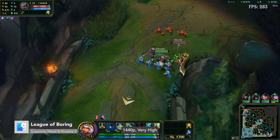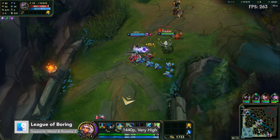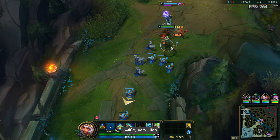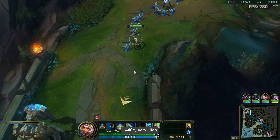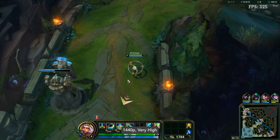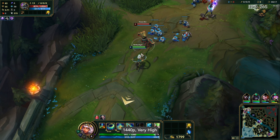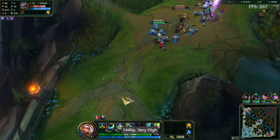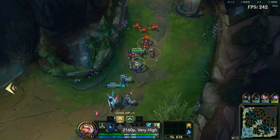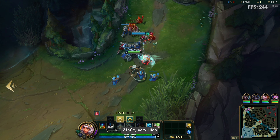Not many know it, but League of Legends now supports the Metal API in beta form instead of OpenGL — you have to go into the game's files and add it via the config file; I've left a link in the description on how to do this. At 1440p very high, we're seeing anywhere from 250 to 500+ FPS. At 4K, it's about 290+ FPS.